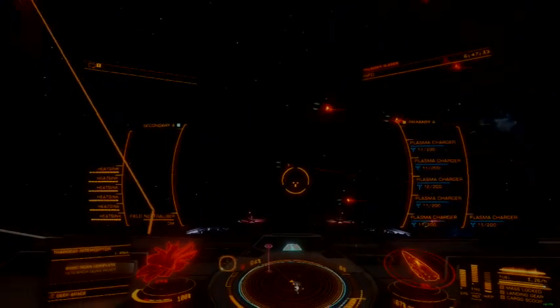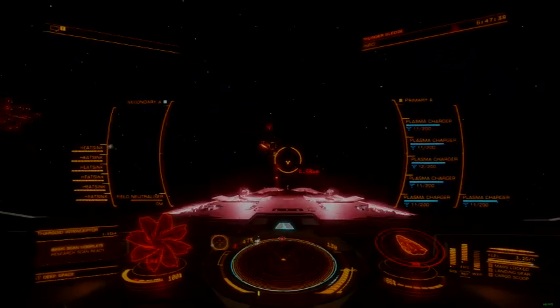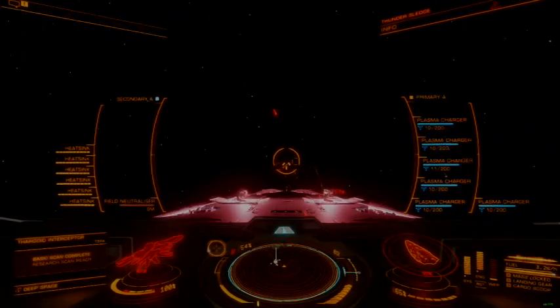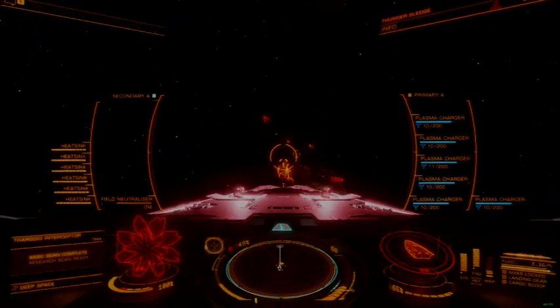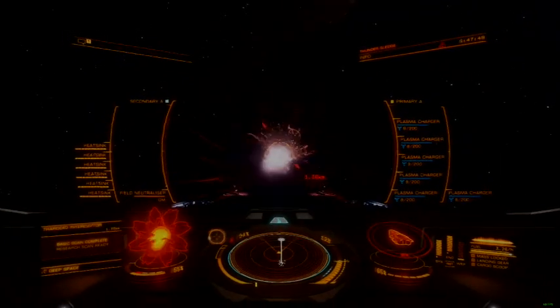Weight also climbs to a level that can be impactful on some medium ship builds. At 20 tons, it's a weighty beast, though not insurmountable. Large ships will hardly notice the extra weight, so most large ships will be able to find the space and resources for it.